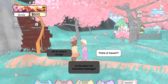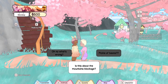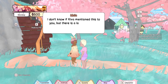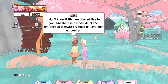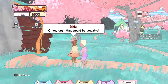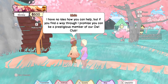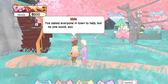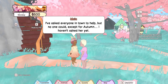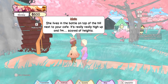This is about the mountain's blockage — a pickle of beans. As much as I'd love to know what a pickle of beans is, I'm gonna assume this has to do with the mountain's blockage. Can I help? I want to be a member of the Owl Club. Bottle on top of the hill next to the cafe. Got it.